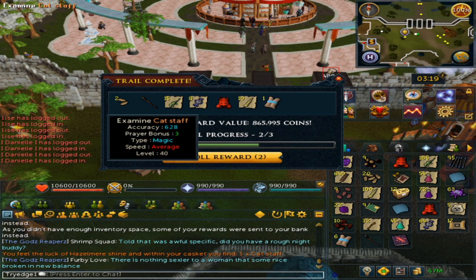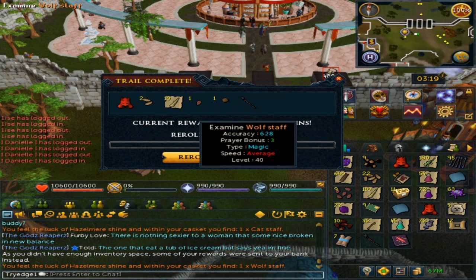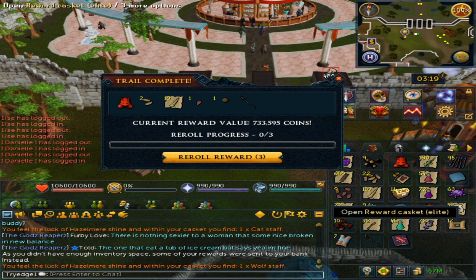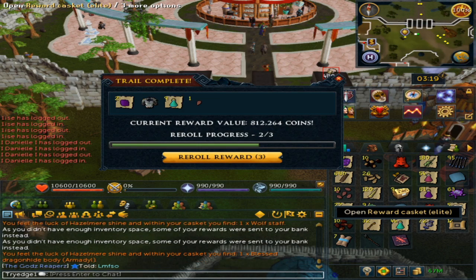Look at that — a cat mask and a cat staff this time. And there we go, a wolf mask. I'm getting pretty much every staff possible. Just imagine if I got a Druidic staff, although I do already have that one.